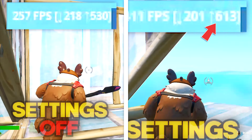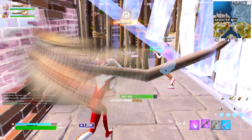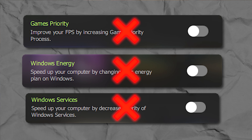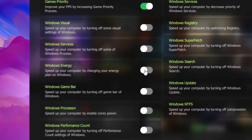Now what about those FPS settings we turned on earlier? In creative with no FPS settings turned on, my FPS was hovering around 540 on average while building. Then with the FPS settings turned on, I went from 540 FPS on average to a slightly higher 555 FPS on average. That actually isn't bad at all, and I'd assume the FPS boost would be much bigger if you were on a lower-end PC.